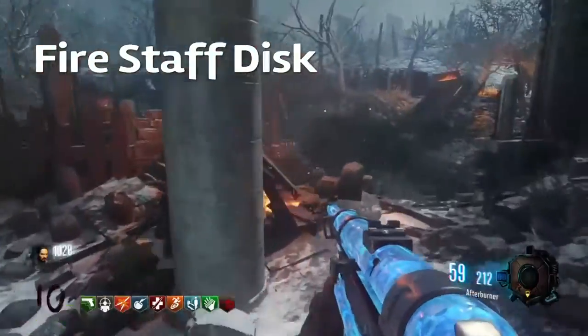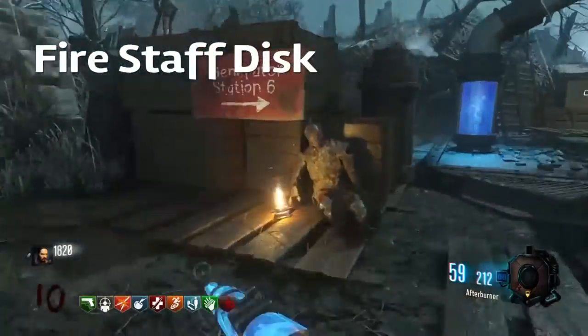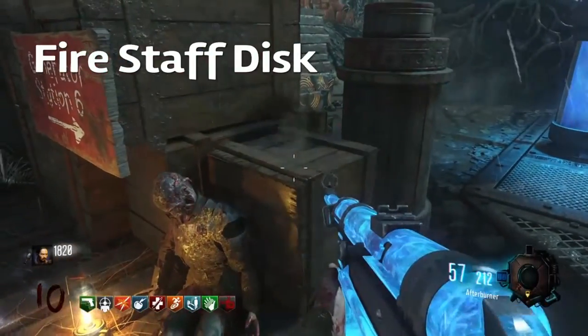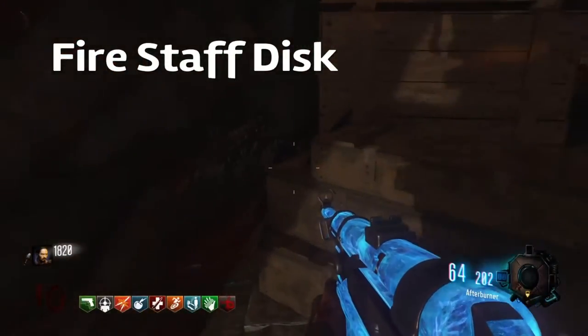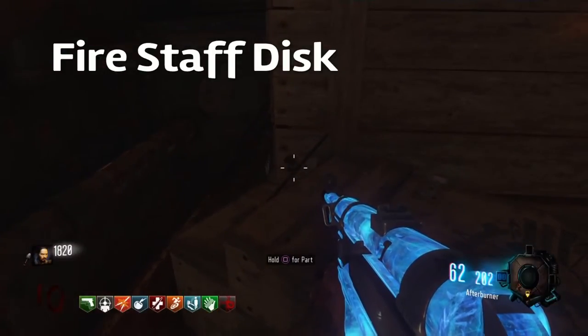Now we are moving on to the fire staff. The fire disc can be located on top of church on this bench. The other place you can find it is next to the cell box in generator 6 on this box, and the third location can be found in between the tank and stairs.